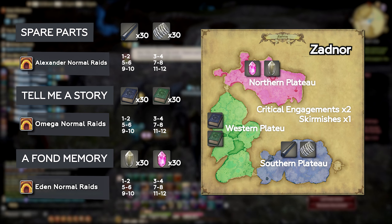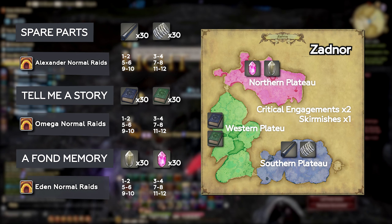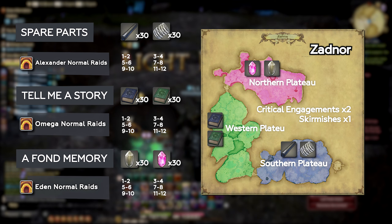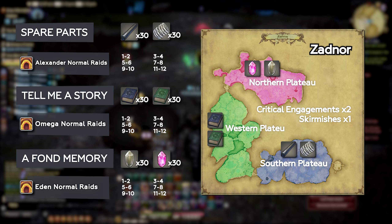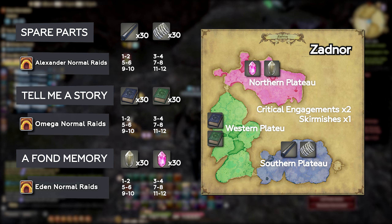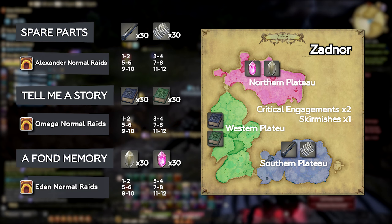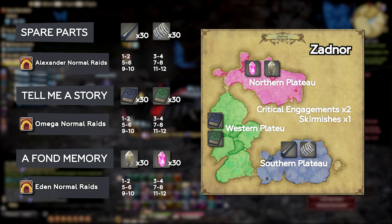Drop rates are all guaranteed; however, in Zadnor, critical engagements will actually net you 2 of the reward provided you get a gold ranking. Simply farming skirmishes and critical engagements in Zadnor is a perfectly viable option, though if you need something specific, running the 8-man raids is great too. Some Eden raids can even be completed in about 4-5 minutes, so pick whichever route suits your fancy.